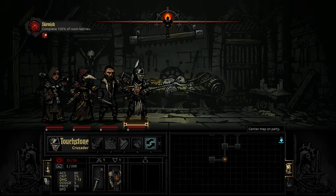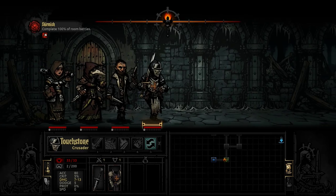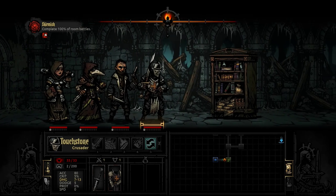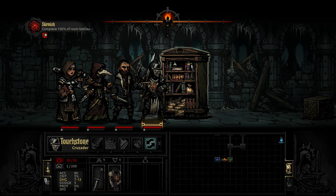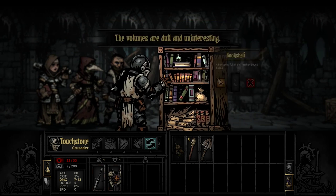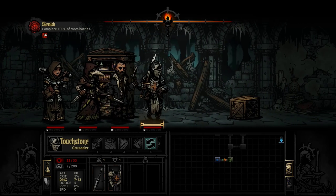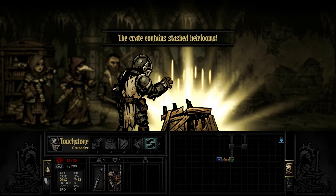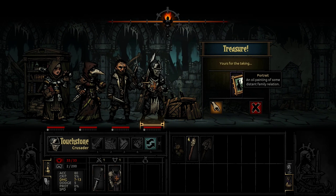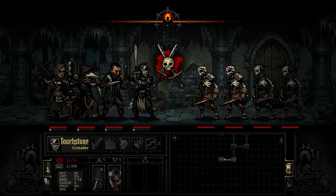We've got lots of different rooms to go to. In this area, there's a bookcase full of old leather-bound books — skimming through the volumes, dull and uninteresting. We've also got stashed heirlooms: a portrait, a loyal painting of some distant family relation. Not sure what we could use that for.